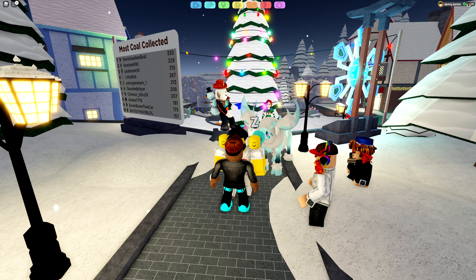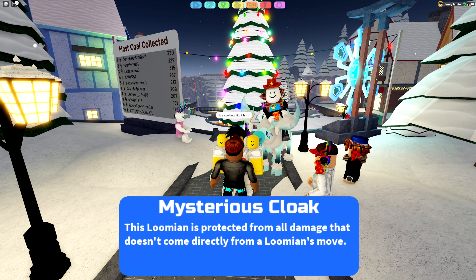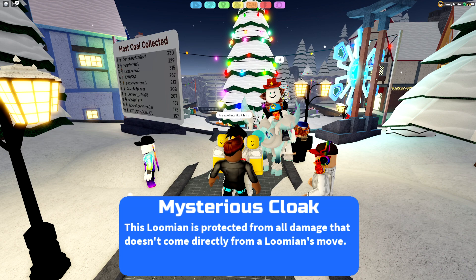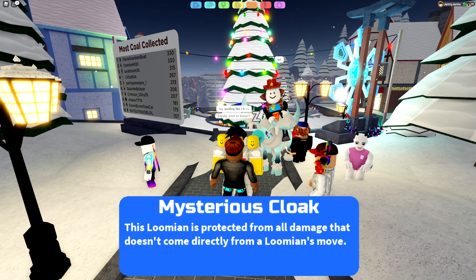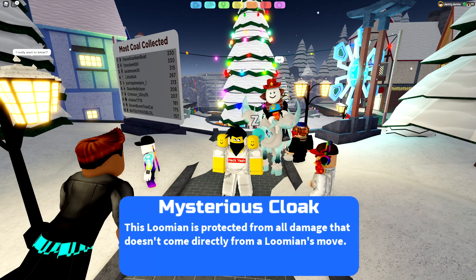The second ability is Mysterious Cloak, which you get by evolving a Vara with the Guardian ability. We've already seen this on Metronate before. Basically, you can only take damage from direct damaging attacks — if you get sand planted, poisoned, burnt, or hit by entry hazards, you won't take damage from them. So it basically gets rid of all passive damage, making it a really good anti-stall ability for Tundralin.